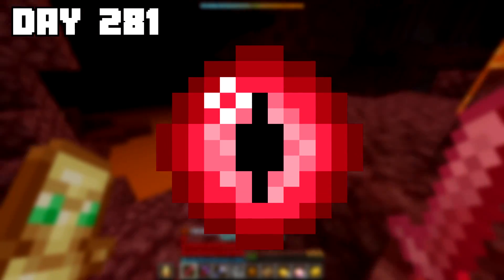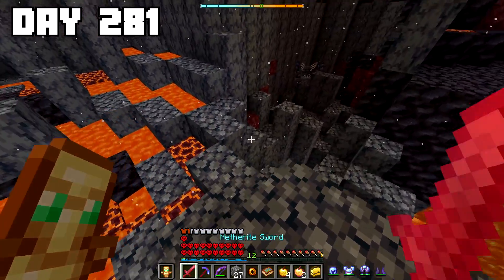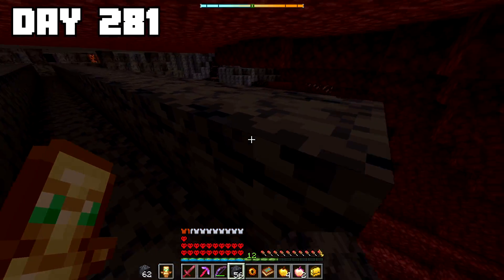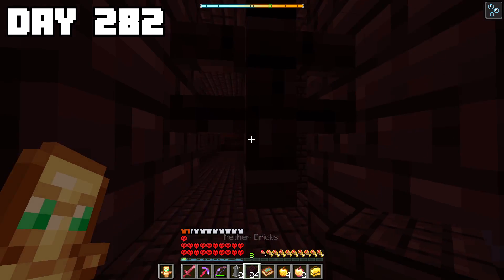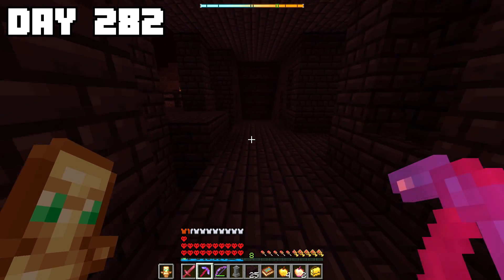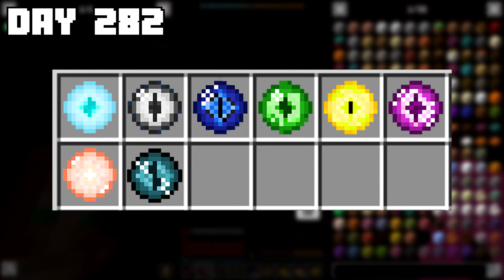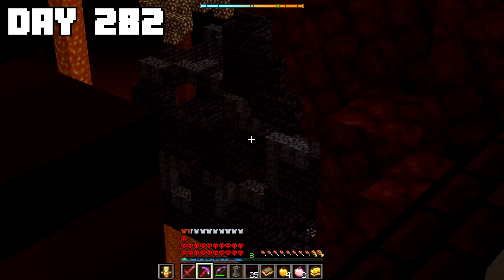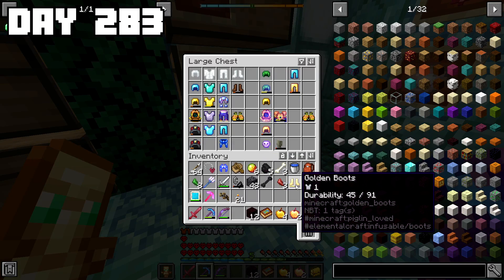It was time to go hunting for my next custom eye — the nether eye — which could only be found in nether fortresses. I traveled back into the nether, navigated through a basalt delta, fought an interesting looking creature, and spotted a nether fortress on my map. I carefully made a bridge across a massive pool of lava to reach it. After checking the first chest and finding nothing, I spotted a second chest — and inside found the nether eye, meaning I was now 75% of the way done with these custom eyes.